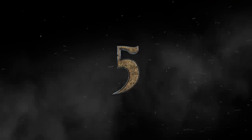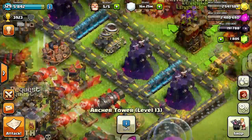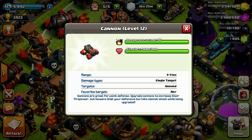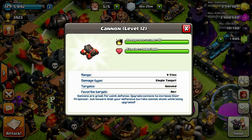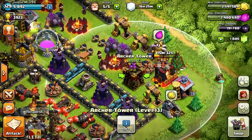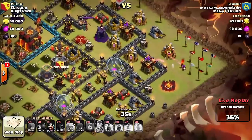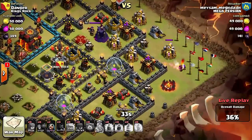Coming in at number five, it's the Archer Tower. Although the Archer Tower does not have as many hit points as the Cannon — which is probably better at stopping Wall Breakers — what I like most about the Archer Tower is its much bigger radius, which helps stop troops from getting your 50%. By putting Archer Towers near the edges of your walls, you'll be able to stop attackers cold from getting that 50% win.